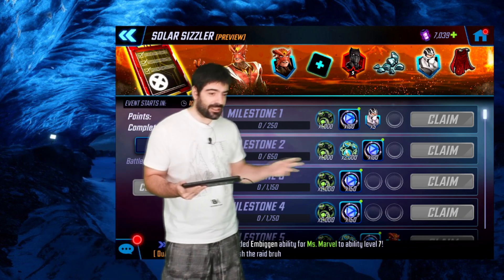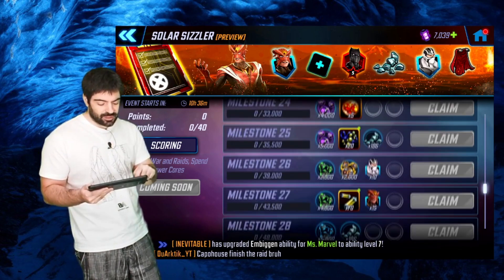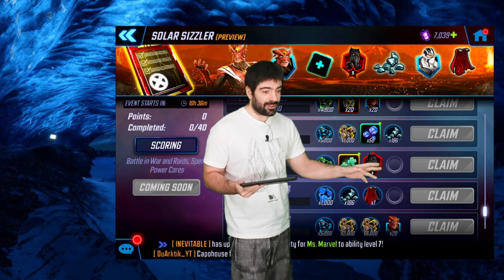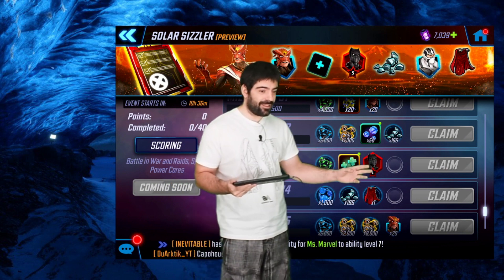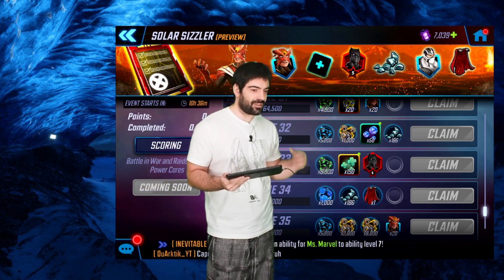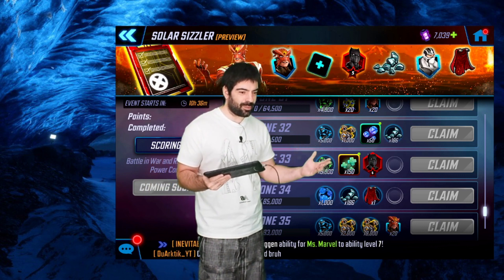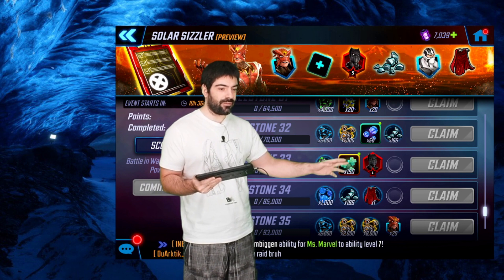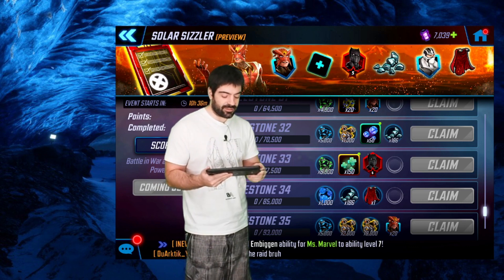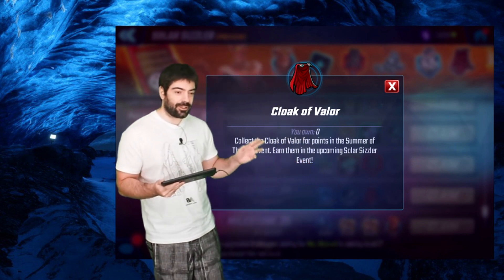For rewards, we are going to get a few Phantom X shards, mostly Sunfire shards, and a bunch of gear. There are two notable items: the Black Panther at five red stars — and I'm not a fan of these because when they give red stars on very specific characters they are controlling the meta, telling you to invest in these characters, which stagnates the meta. If you already have Black Panther at five red stars, it will convert to an elite four.